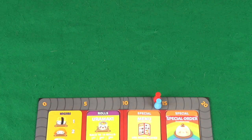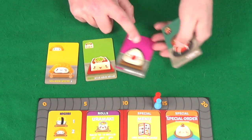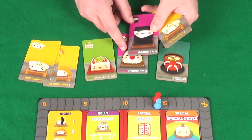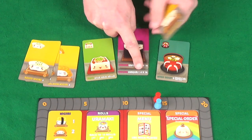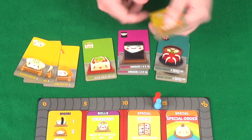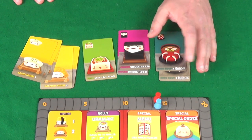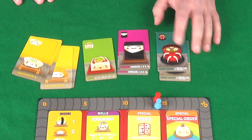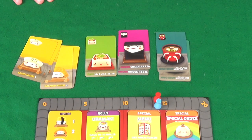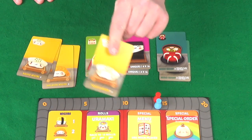New round, new set of 10 cards. We've got salmon nigiri, tofu, onigiri, miso soup, three squid nigiri, 2 different onigiris worth 4 points, another miso soup, and a salmon nigiri. The miso soups are risky since I don't know if Pixel has one. I'm going to play it safe again and take a squid nigiri for 3 points. Pixel's first choice is a 5 Uramaki — she's already halfway to those 8 points again.